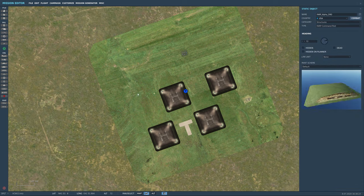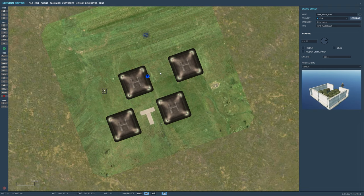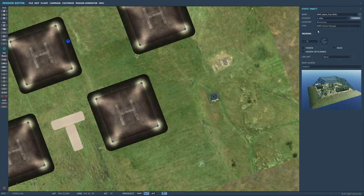Copy it and throw another station down, then change it to fuel depot. The fuel depot has a little soldier in front of it — kind of cool. Name this one 'FARP Fuel.' Now we can refuel. Then control-C again and change it to ammo storage — not strictly required, but we'll throw it on there.